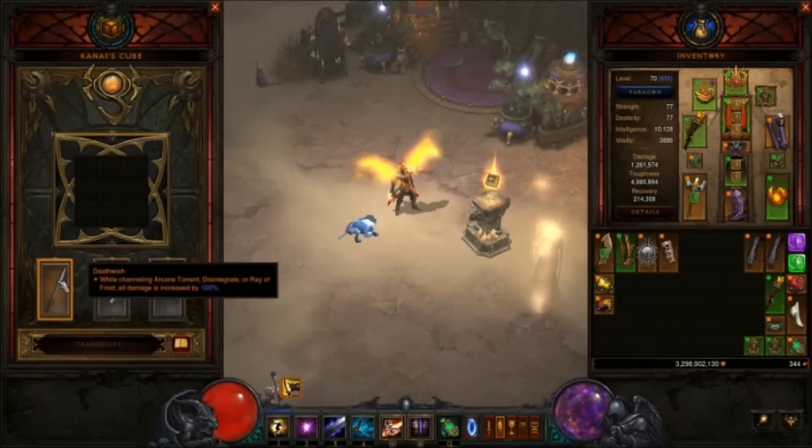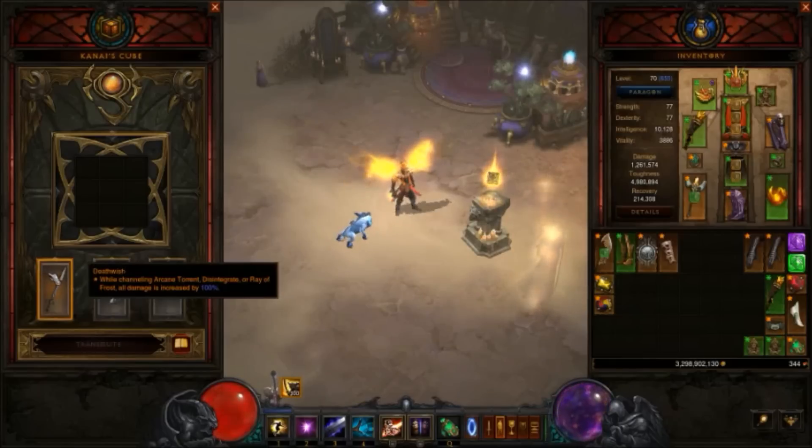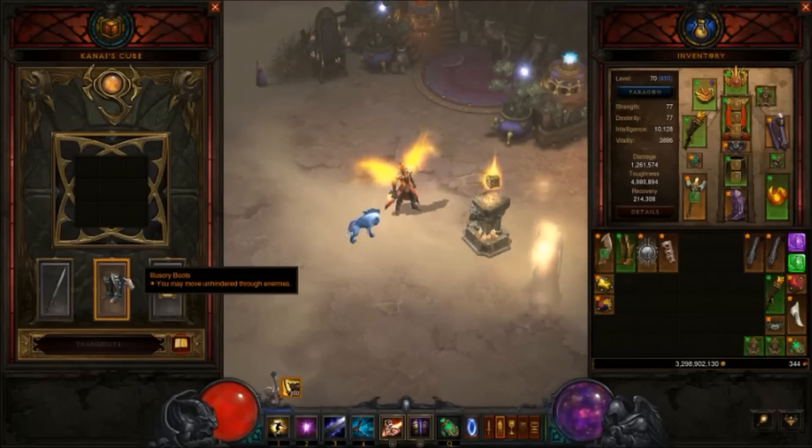Death Wish: while channeling Arcane Torrent, Disintegrate (which we're using), or Ray of Frost, damage is increased by 100%. This helps kill things faster once your objectives are completed. Illusionary Boots let you teleport and move unhindered through enemies - especially useful with 45 or more enemies in huge masses.